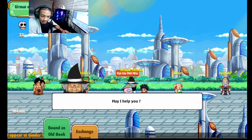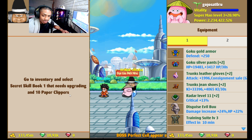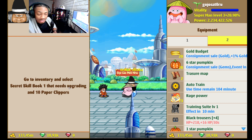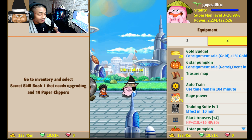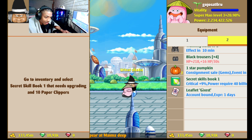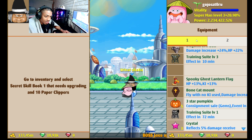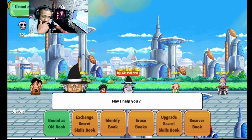Go to inventory and select the secret skill book that needs to be restored - that's when the durability hits zero. To upgrade a secret skill book, you put your secret book in once you get it for the first time and you'll need 10 paper clips. The problem is it's a 10% chance to get to the next upgrade. If it fails, you lose stuff, like always. I'm not going to try this again because I already did it and it's only a 10% chance.